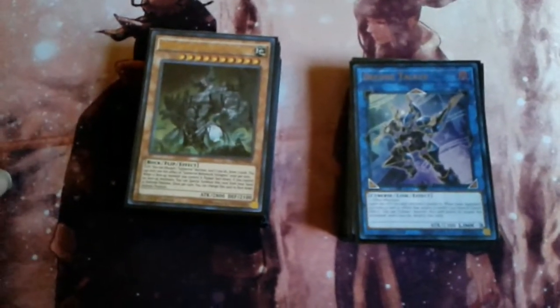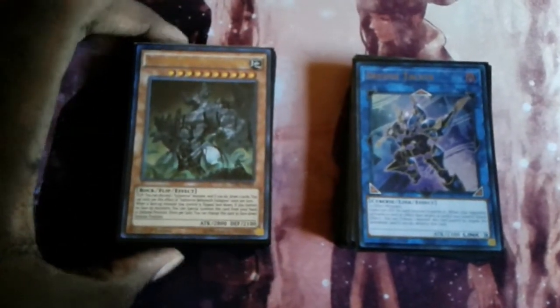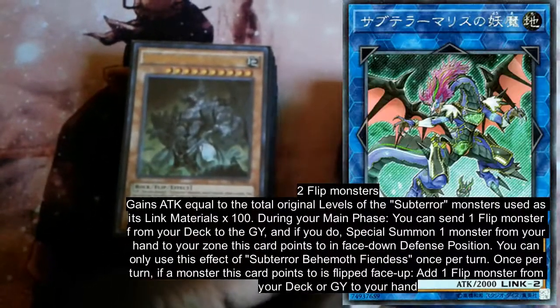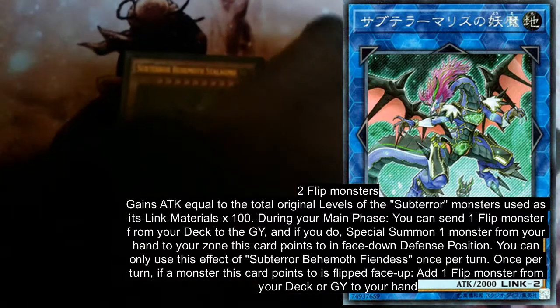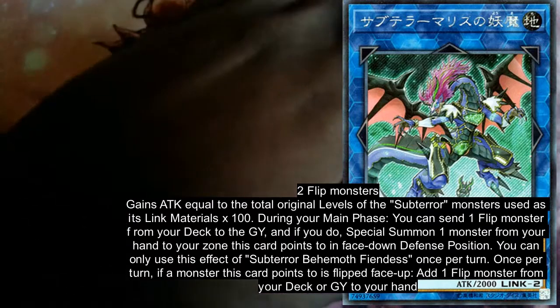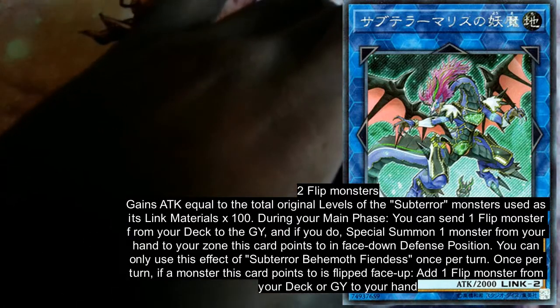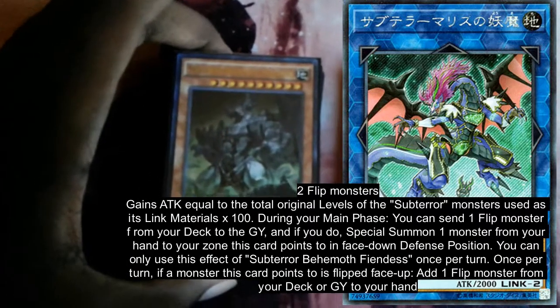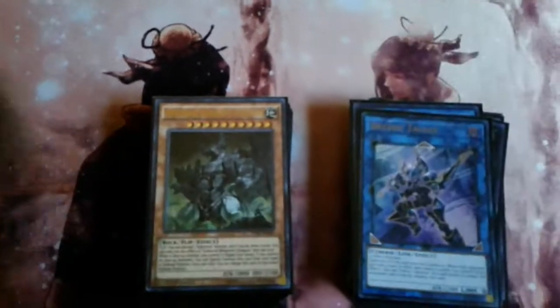What is up guys, it is Nisho here and today I got you guys a SubTerra deck profile. It is still pre-Circuit Break — honestly the support in Circuit Break doesn't really do anything for you. You can just take out Decode Talker for the SubTerra Link Monster, because truth be told you're not really going to go into either of them as much, but it's better to have the Link Monster since it has a better effect for the deck.